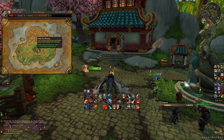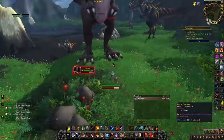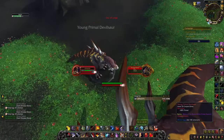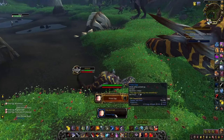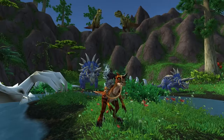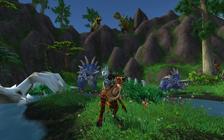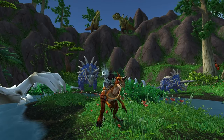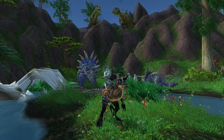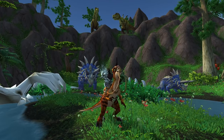Kill any dinosaur mob for a chance at the Primal Egg drop — the bigger the dinosaur, the higher the drop chance, up to about 8%. Each Primal Egg has a 100% chance to contain one of the three mounts. Note that you can only carry one egg at a time, and you can get a duplicate of a mount you already own, so this is not guaranteed to be a new mount.